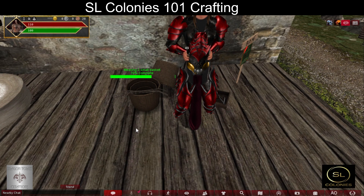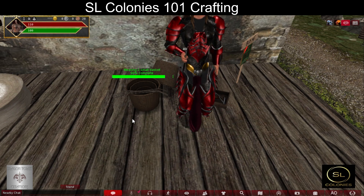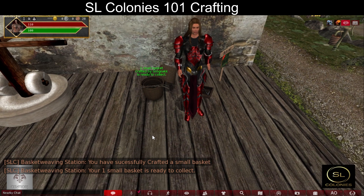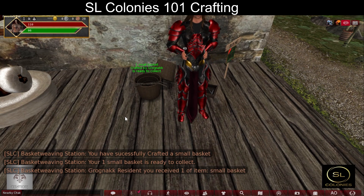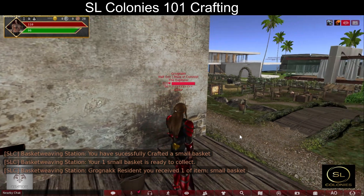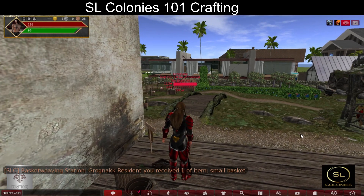Craft. I have successfully crafted a small basket. You can see the text indicating the basket is ready to collect. I click on it and received one item of small basket. Always remember to collect what you have crafted after you have finished crafting it. And that is the basics on crafting.